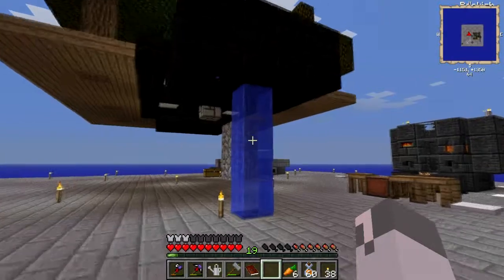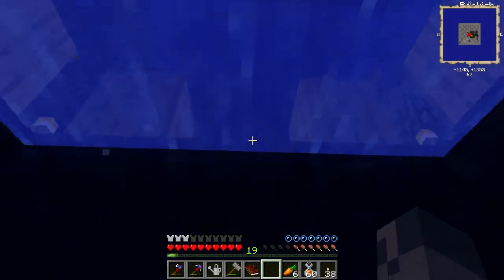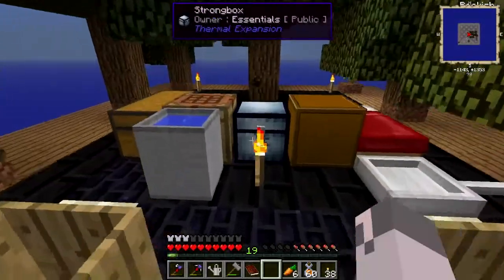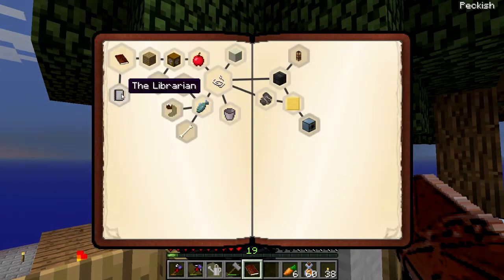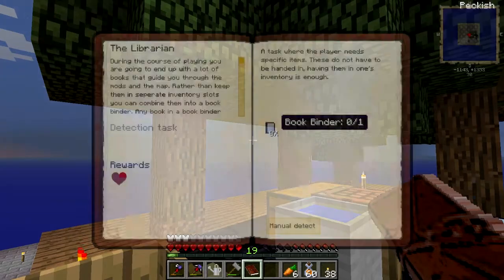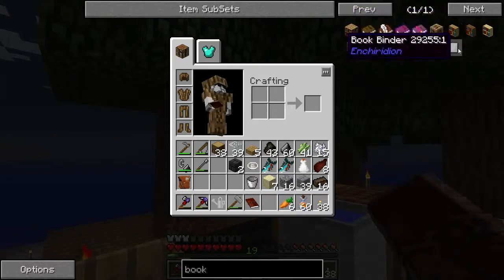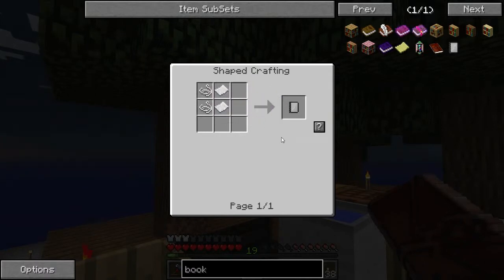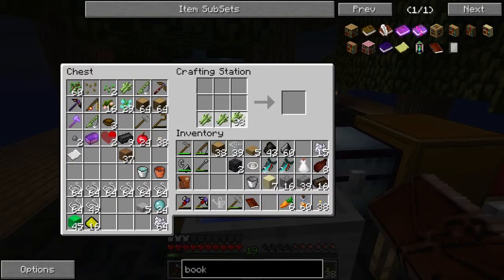I shouldn't have put that book away because now I have time to read it. Oh well. Making the high oven will be a good goal. It's asking me to make a book binder — I remember that was a neat tool. Two paper and two string — do I have paper and string in here? All right, that's easy enough. Paper, string — okay, so now I have the book binder.